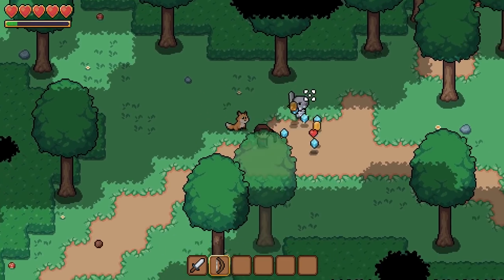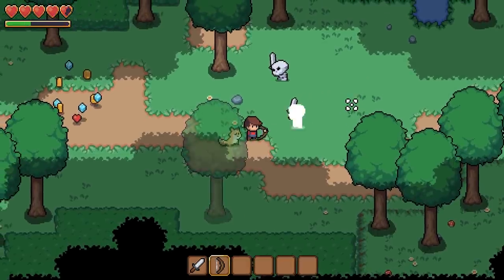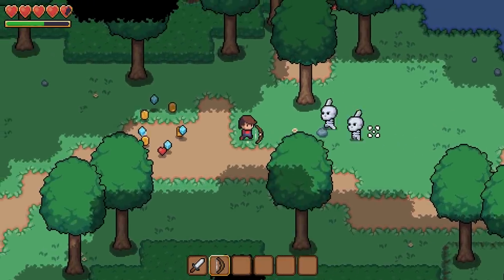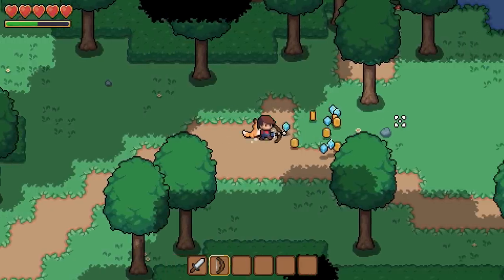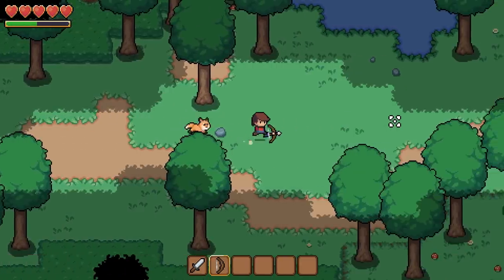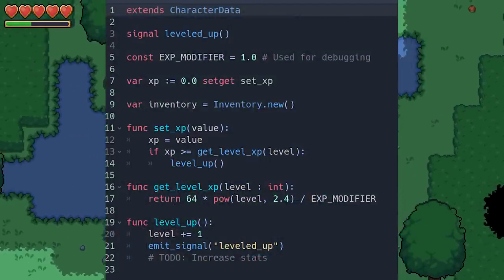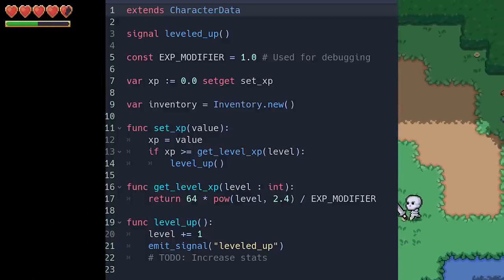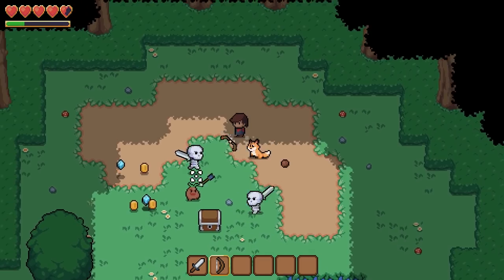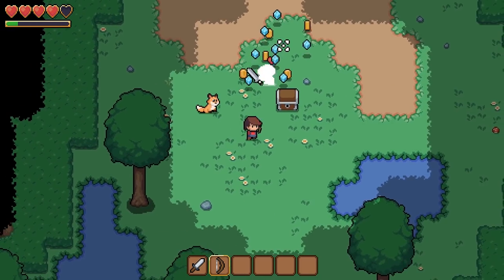With all of this foundation laid down, it was finally time to implement the actual leveling system. This leveling system is stored inside the character data resource, but not everything in the game is going to gain experience and level up — this will only apply to characters and their companions. So I extended the character data class to create a party member class, which will have extra things like inventory and experience. I am keeping levels in the base class though, in case I want to give enemies levels for variety or to inform the player when they're underleveled for a specific enemy.